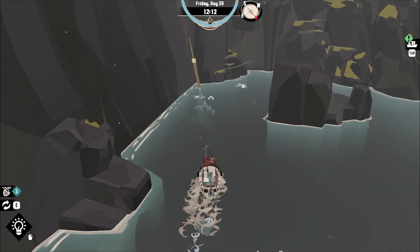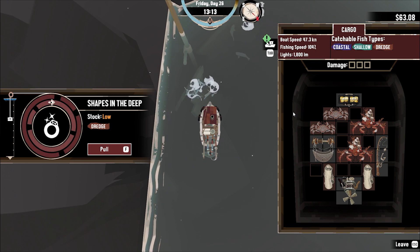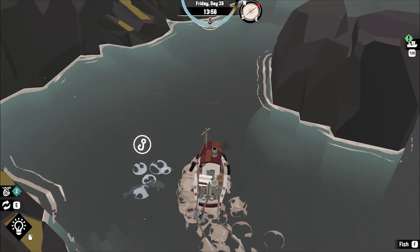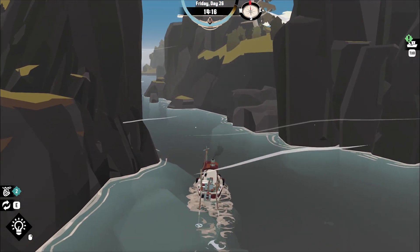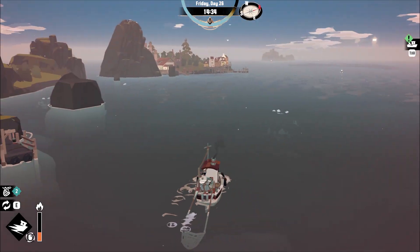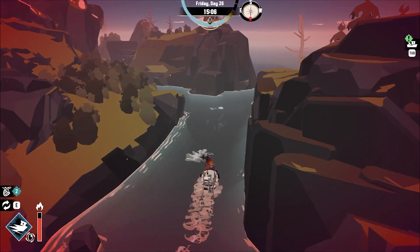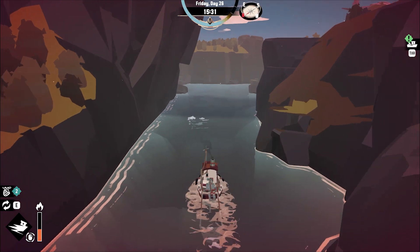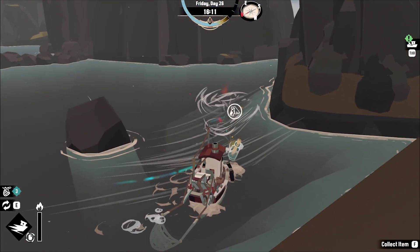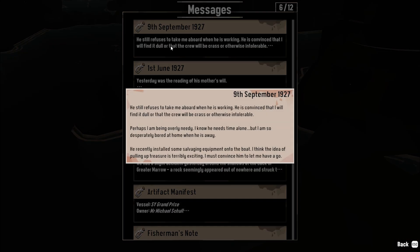I was kind of banking on being able to cut through there. I think I've sort of come the wrong way. Let's keep going - this might be something to have a look at. Well, let's dredge for valuables. A bag of doubloons - okay. Oh, we're trying to get to the crab altar and it's already two o'clock. There's another message - let's get that. 9th of September, 1927. He still refuses to take me aboard when he's not working. He is convinced that I will find it dull, or that the crew will be crass or otherwise intolerable. Perhaps I'm being overly needy.